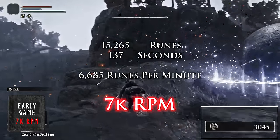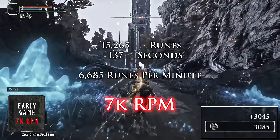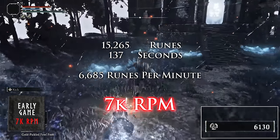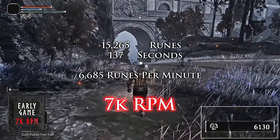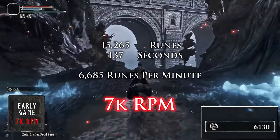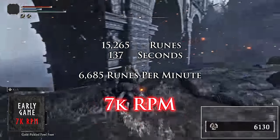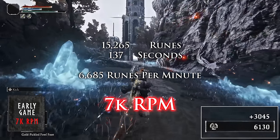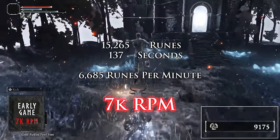I also wanted to do several runs of each farm, especially the faster farms that were only 10, 15, or 30 seconds long, because it was important to show the consistency of the run and how fast it can be completed consecutively. That way you're getting the most utilization out of your gold pickle fowl foot as opposed to one slow farm that takes a long time to get back to — causing you to lose that gold pickle fowl foot by fast traveling on your map. If you're confused about how I came to the runes per minute, there's a section at the end where I break down the math so you can evaluate any farm yourself.